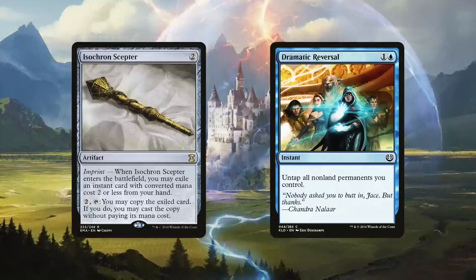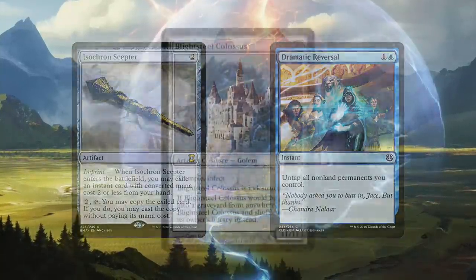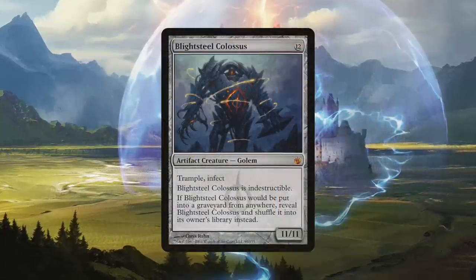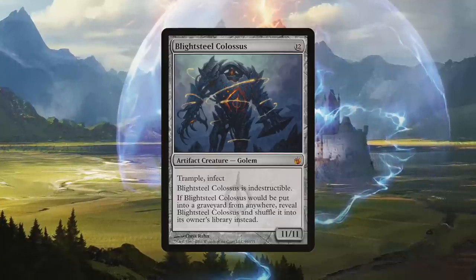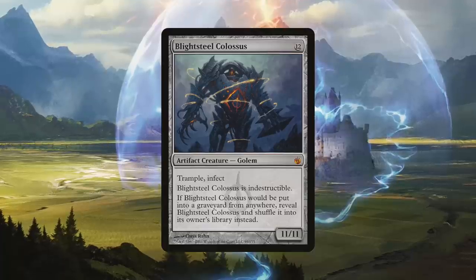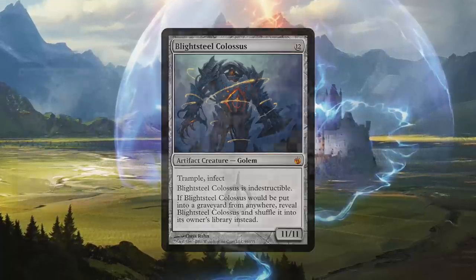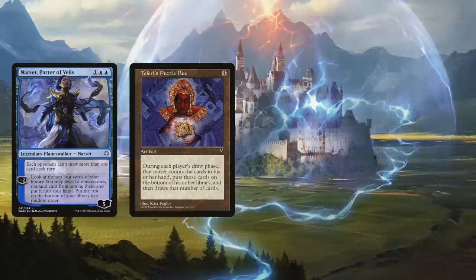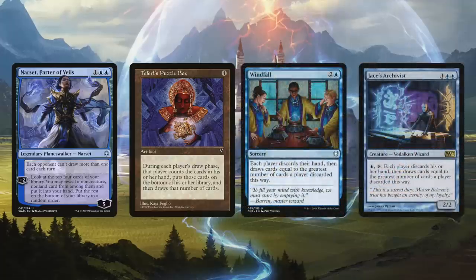What are some of the horrible things we're looking for? Being nearly $70 each right now, I just can't bring myself to recommend Blightsteel Colossus — though I love it as a way to win games. It's in my actual deck because, well, I'm a monster. But I will include the delicious combo of Narset, Parter of Veils, and Teferi's Puzzle Box, going old-school Leovold on our opponents, as well as Windfall and Jace's Archivist in case we can't get to the box.